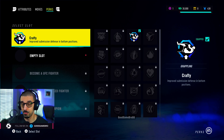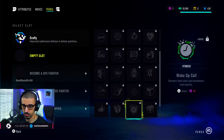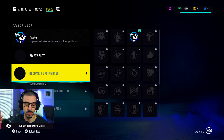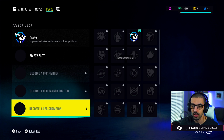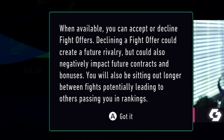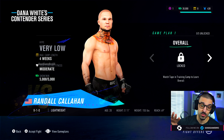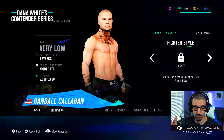You also have perks — so 'Crafty' improves submission defense in bottom positions. We have an empty slot but I think you have to unlock them and then equip them. You can't really buy anything because we have one point. When you become a UFC fighter you get more; become a UFC ranked fighter you get more; then become a UFC champion and you get even more. All that being said, we got a fight offer. You can unlock information about your opponent using the watch tape option in training camp. When available, you can accept or decline fight offers. Declining could create a future rivalry but could negatively impact future contracts and bonuses, and you'll potentially be sitting out longer, leading to others passing you in rankings.